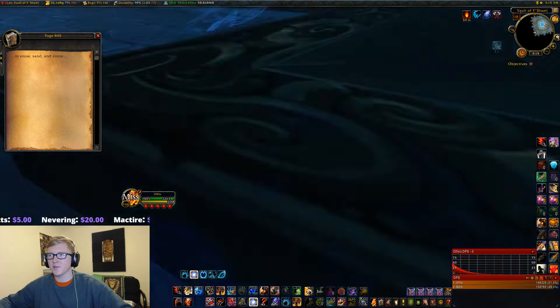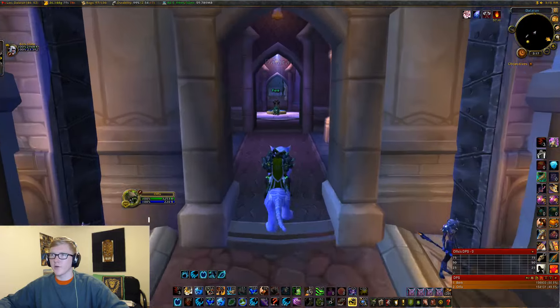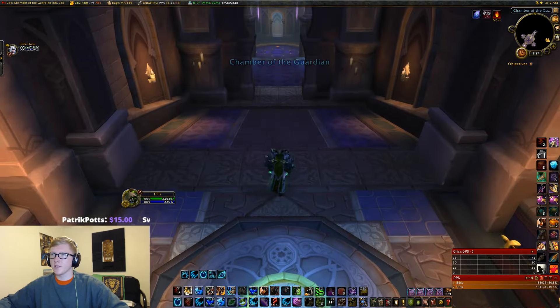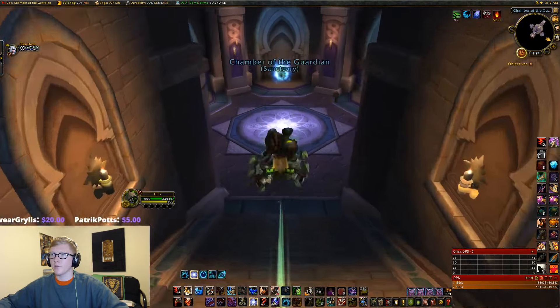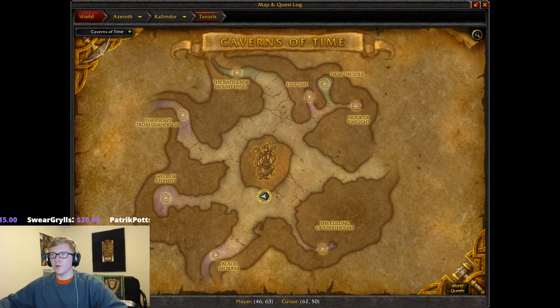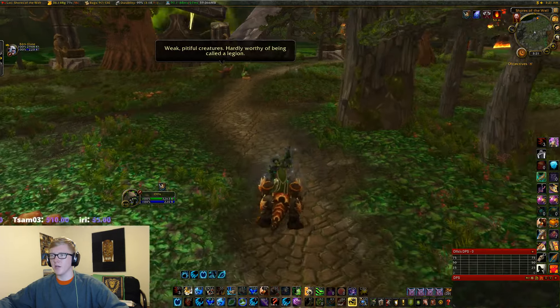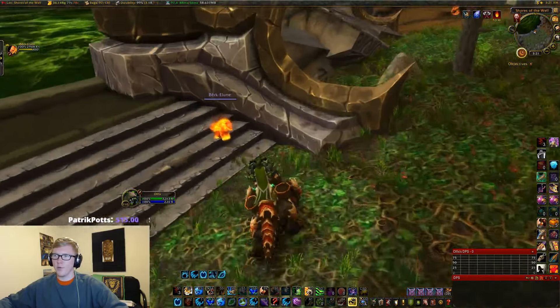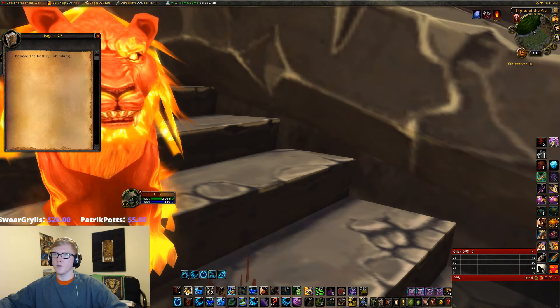And now we have to head to the Well of Eternity. Once we come to Dalaran, we're going to make our way straight into the center and take the portal in the middle, which will take us into the Chamber of the Guardian. Then we run straight down the stairs, all the way into the Portrait Room and down where the portals are. We'll see a portal titled Caverns of Time, which will take us straight into Tanaris to the Well of Eternity. Fly straight on in, take the portal to the Well of Eternity, and the page is going to be right along here where Burke is sitting. Right here on the ground you'll find another page — 'Bejeweled, the Battle Unblinking.'